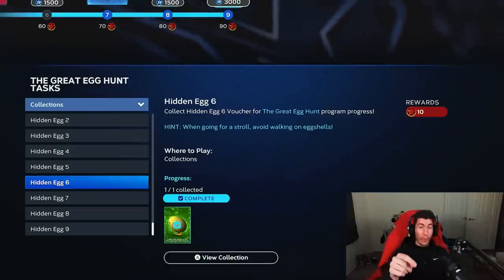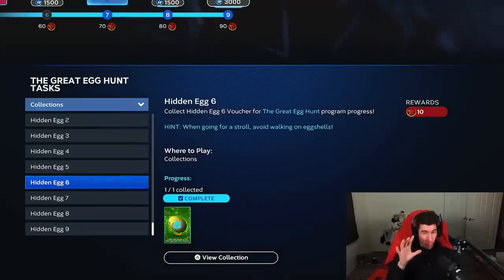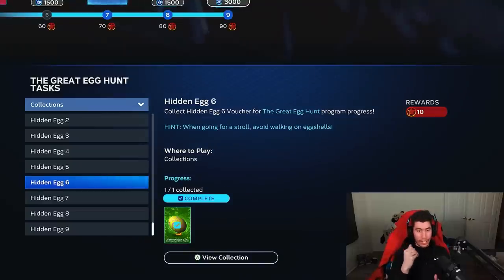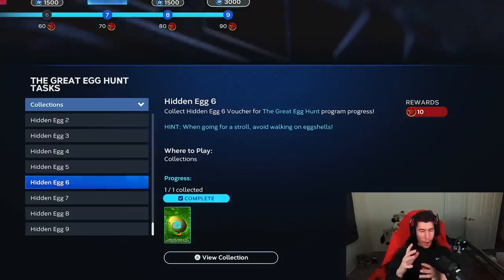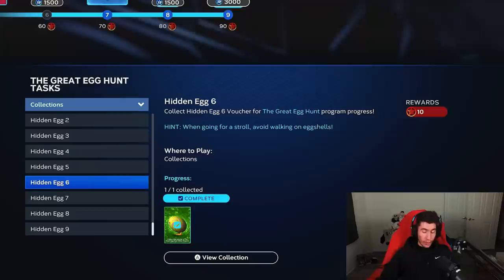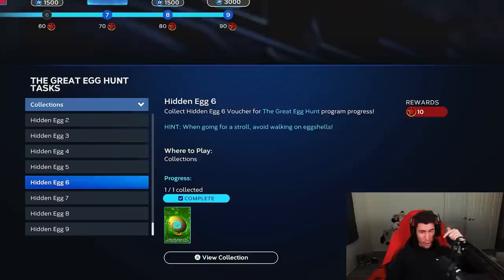Hidden egg number six — the hint says when going for a stroll, avoid walking on eggshells. The keyword is 'walking.' I got it done by getting five walks in any Diamond Dynasty mode: events, conquest, ranked seasons. I would recommend doing events since quick counts are on in that mode right now. Some people say it's just a walk on a 3-2 count specifically — my fifth walk was also my only one on a 3-2 count, so I'm not 100% sure. Either way: five walks in any Diamond Dynasty mode, with events being the recommended option.